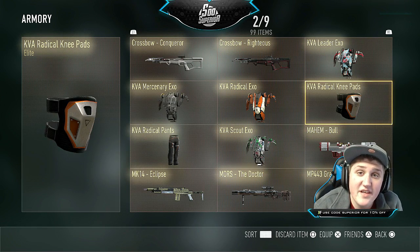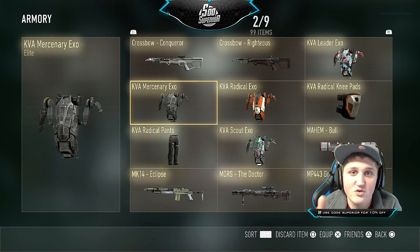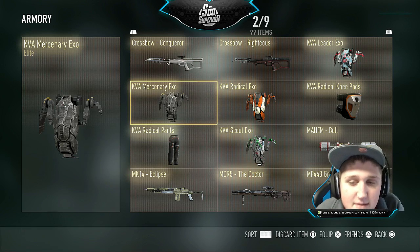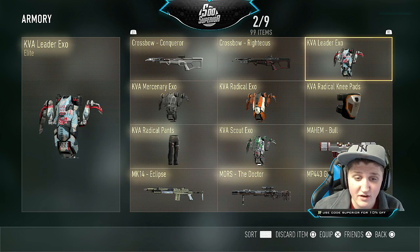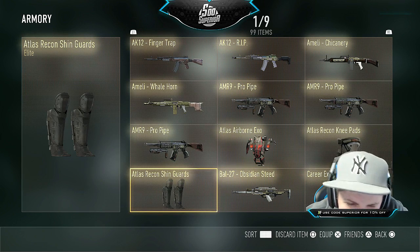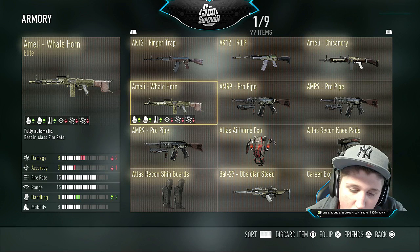I don't need knee pads — the only person that needs knee pads is your mom. I still don't get how this exo suit is elite. It literally looks like a slab of fucking concrete. Oh wow, something I actually needed — an elite crossbow. Two of them! What the fuck is that supposed to be? Holy fuck, it's the sexiest thing I've ever seen in my life. What am I, a fucking soccer player? A noob tube — two of them, three of them — and a Whale Horn.